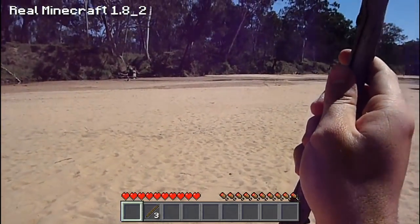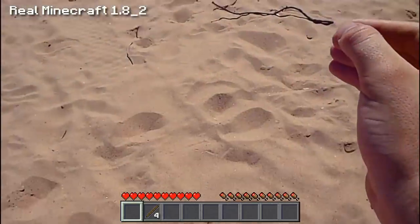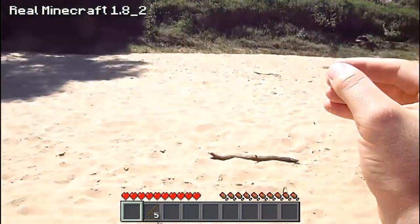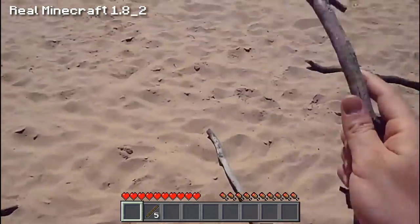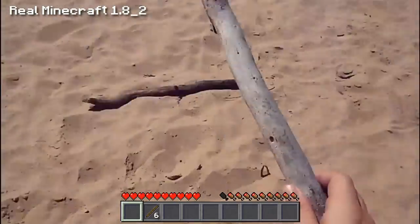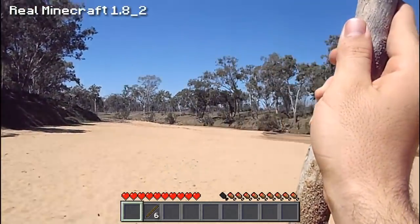We also need to find some type of rubbery material around this area to actually build the rubbery part of the slingshot so we can launch some rocks into the atmosphere. Let's collect five sticks — we've got seven sticks and that should be fine.